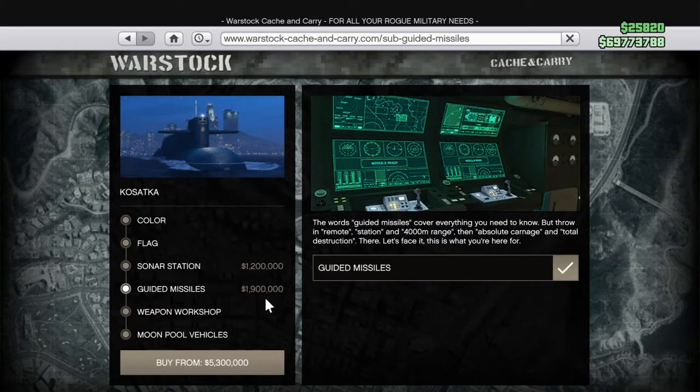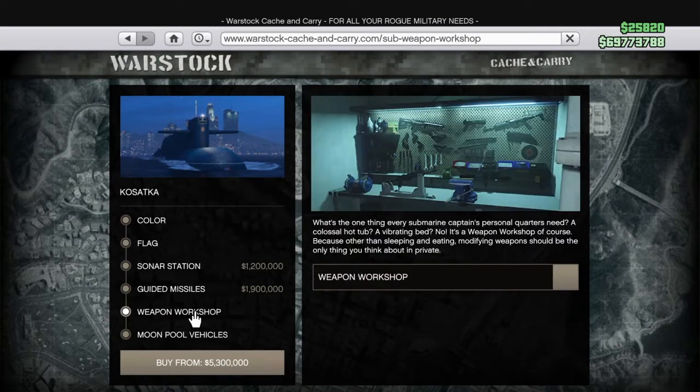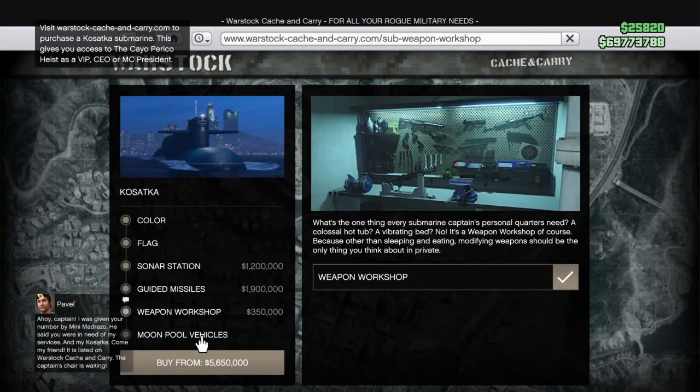To add missiles is 1.9 million. Remember the submarine on its own is 2.2 million. To add a weapon workshop is 350,000. That's pretty cheap.